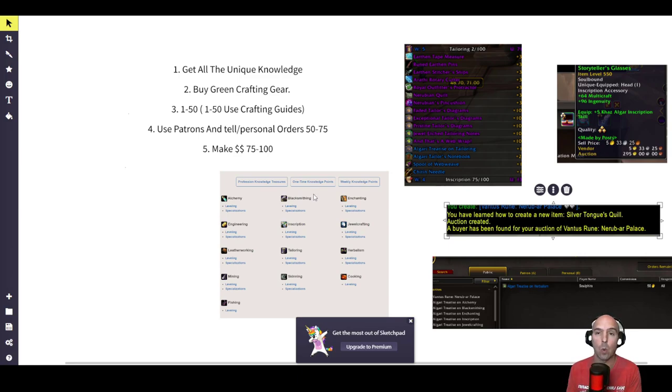There are a bunch of guides out there. I think WoW Professions is one — WoW-Professions.com. Very, very easy. Then you're going to use the Patron Orders or the Whisper and Tells method.